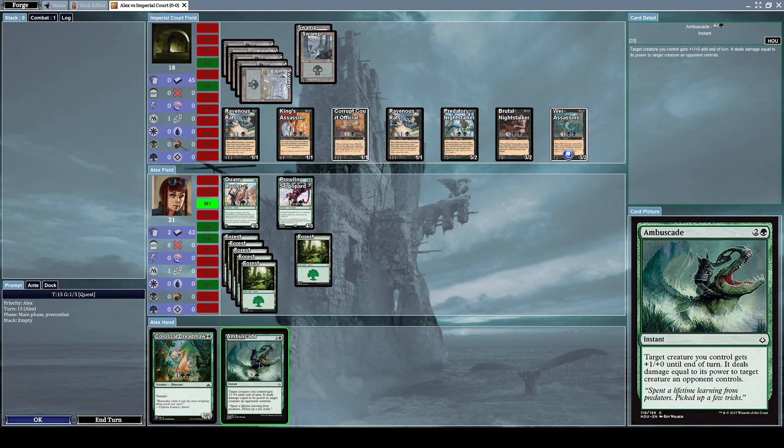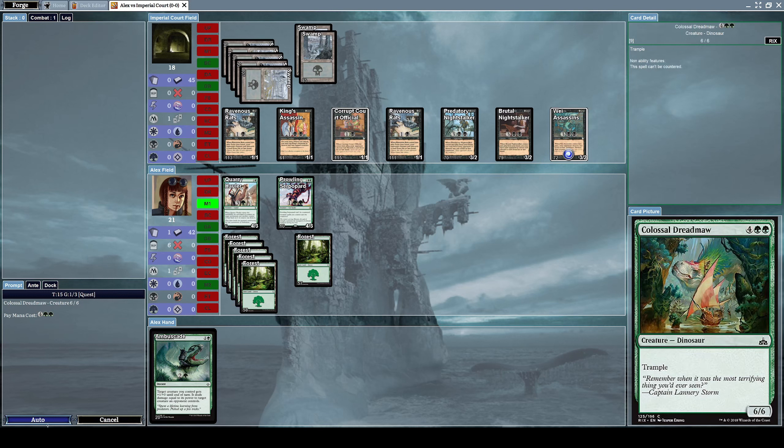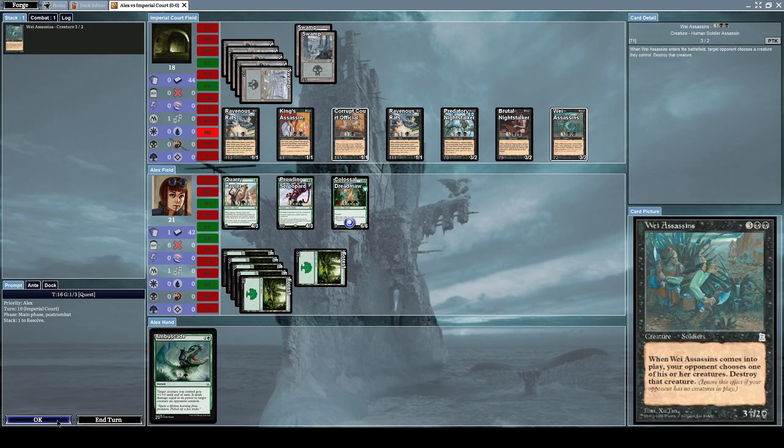Let's summon a Colossal Dreadmaw, which is a 6/6 dinosaur creature with trample. I really want to summon this. Now we have a significant number of creatures. He summons another Way Assassin, so I'll have to select another one of my creatures to destroy.